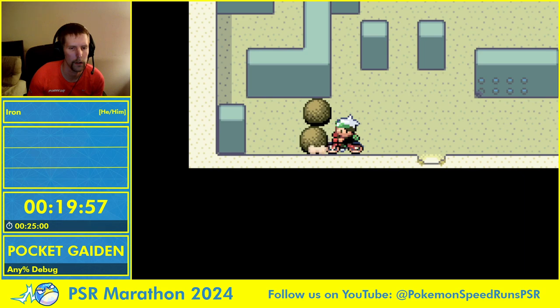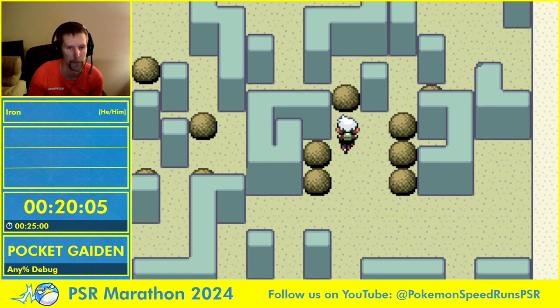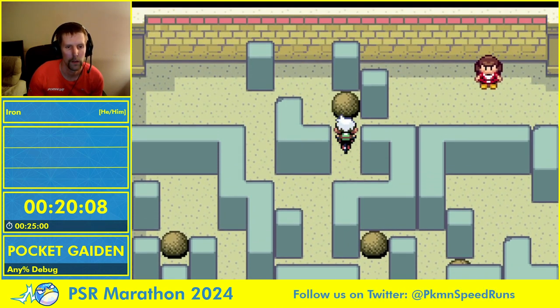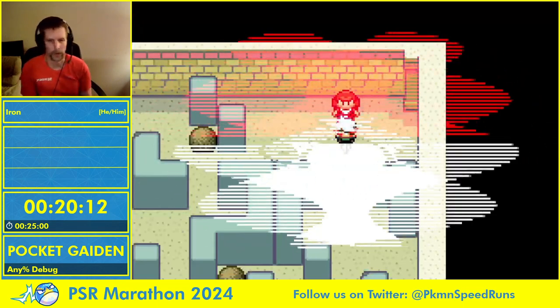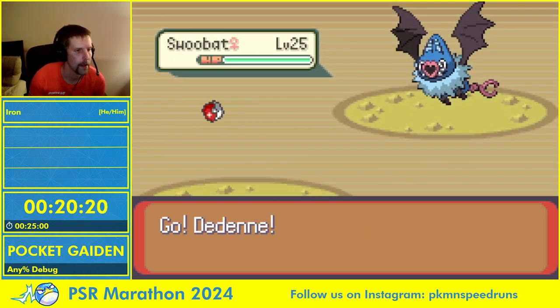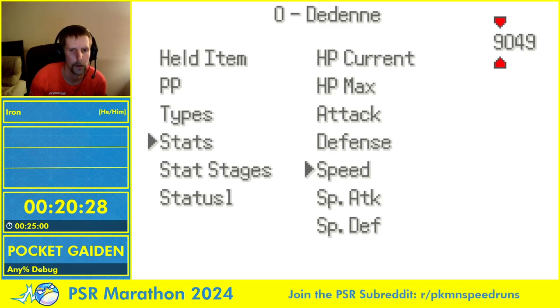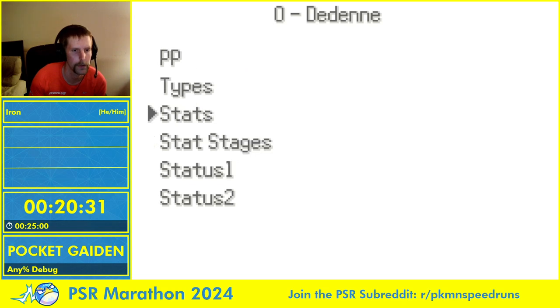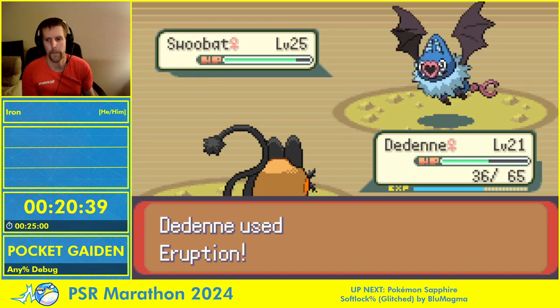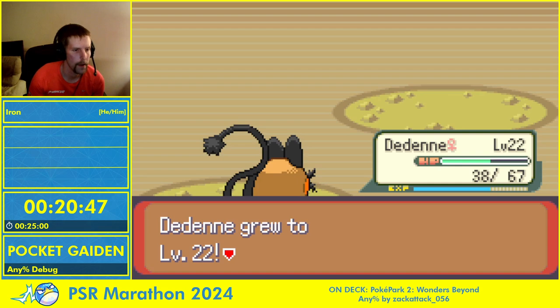I don't push those boulders because I don't need to pick up the item up there, which is a Rare Candy I believe. Now we're in our next fight and we're going to change stats. I'll set speed to four and give myself max Special Attack. The reason I set the actual stat value rather than stat stages is because when you level up, the stat stage boosts disappear.